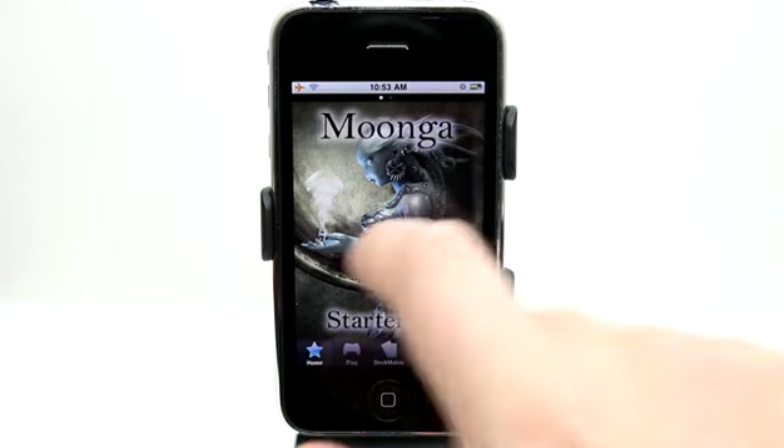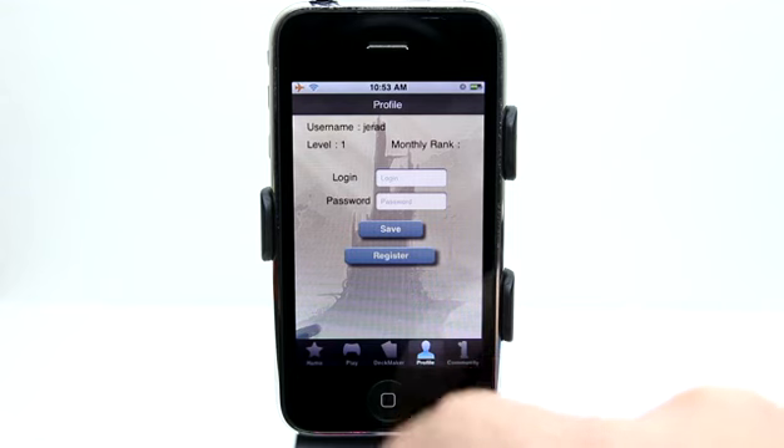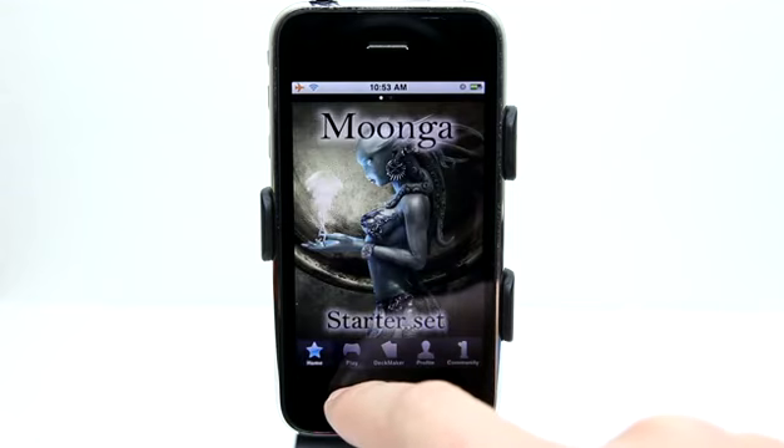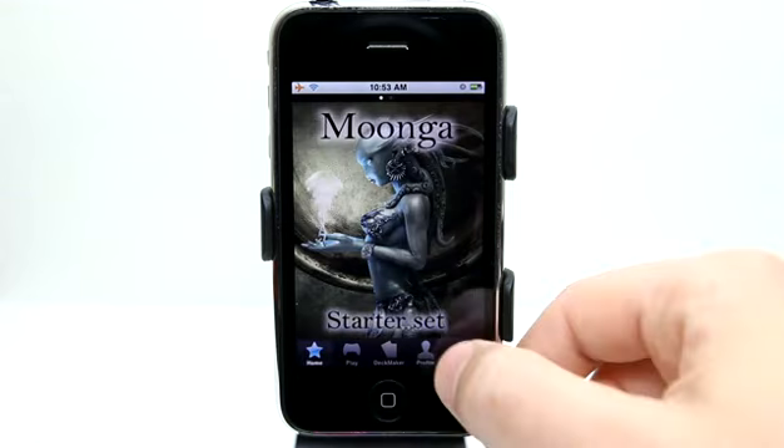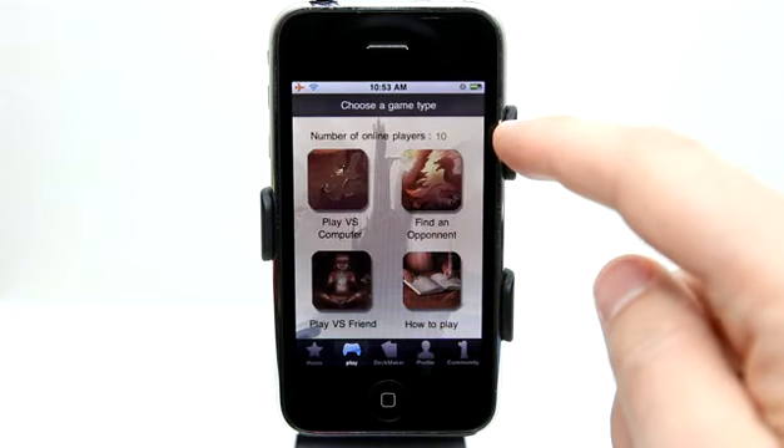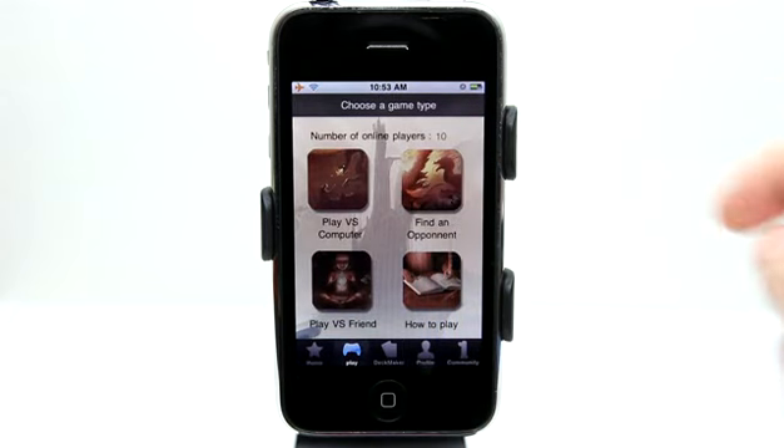It logs you in here, and you want to do that because you want your information to be remembered. You can scroll over and get the about information really easily. Go to Profile and log in because you'll have your rank and your level there as well. There's also the community — you can view the leaderboard and see who's playing online.